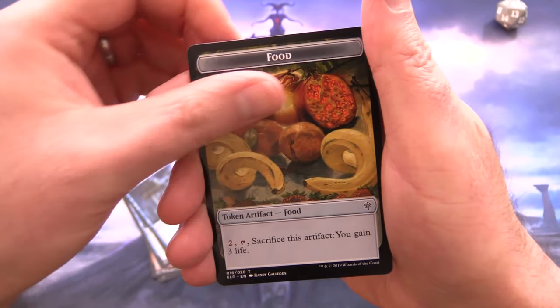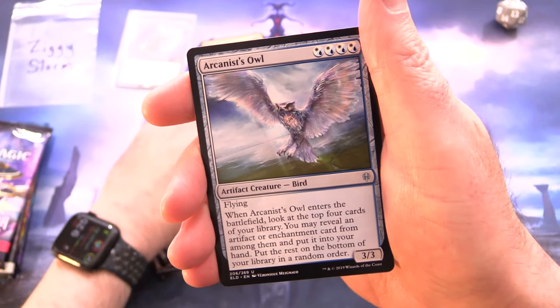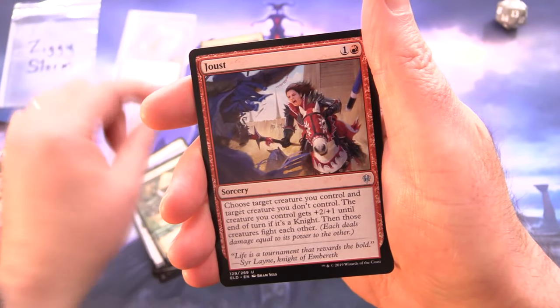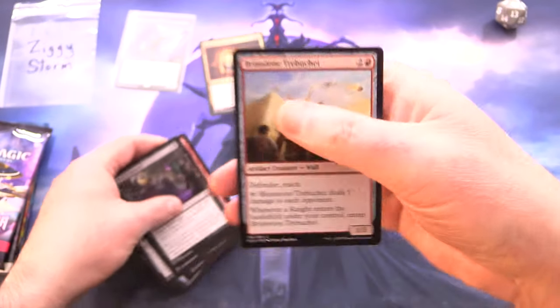So Tiny and a food token. Plains and Escape to the Wilds for the rare. We've also got an Arcanist Owl, Flaxen Intruder, Joust, Festive Funeral, and Brimstone Trebuchet.